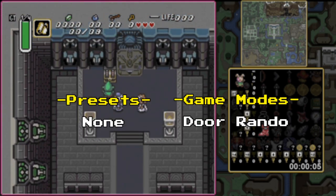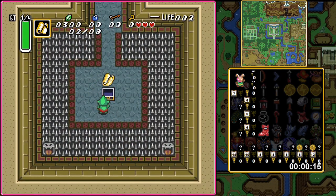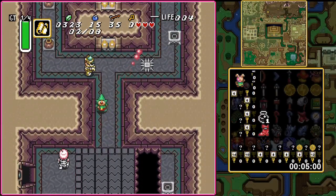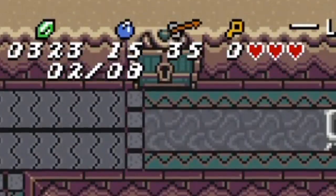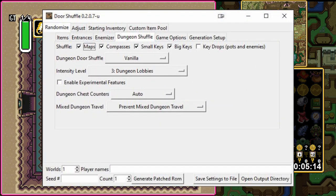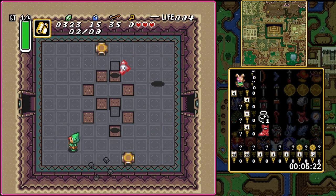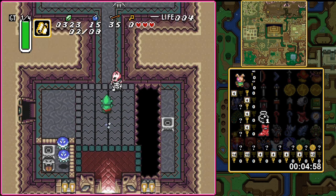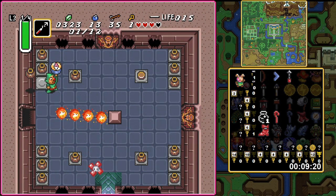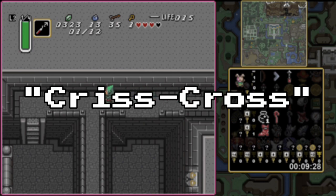The last game mode I want to talk about today is the Door Randomizer. This takes the confusion to a whole new level by randomizing the game's dungeon layouts by jumbling up all the rooms across each dungeon. Much like with entrance randomization, there are different levels of intensity, but it is able to seamlessly mix and match rooms from entirely separate dungeons to form a whole new one. It even randomizes doors by unlocking them or locking them via a small key or bombable wall. This mode at the time of recording is currently experimental and requires a separate program to even make seeds for it, but it can be quite fun if you wish to break your brain for a while. A common way of integrating the Door Randomizer is by combining it with the previously mentioned Crosskeys style of seed, a combination that has been aptly dubbed Crisscross.